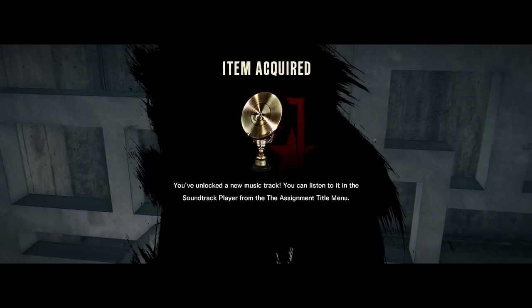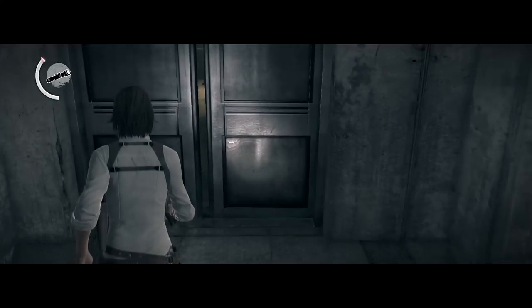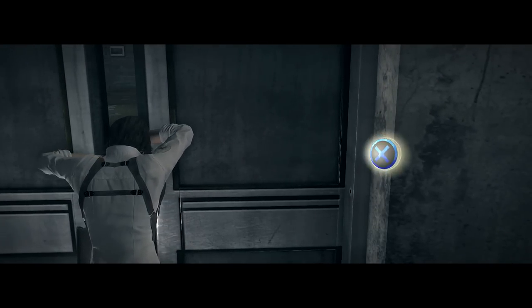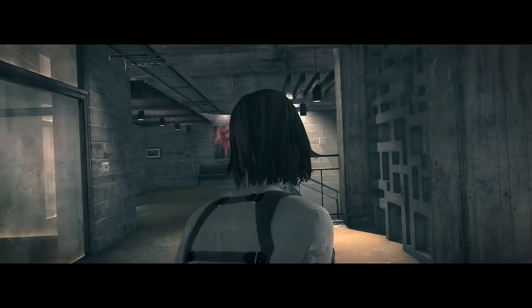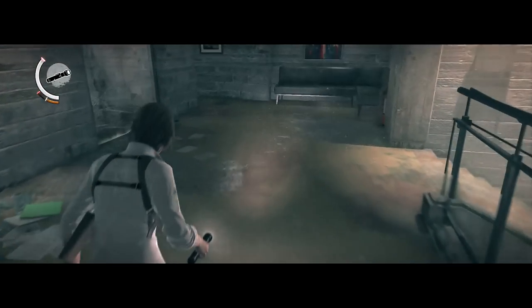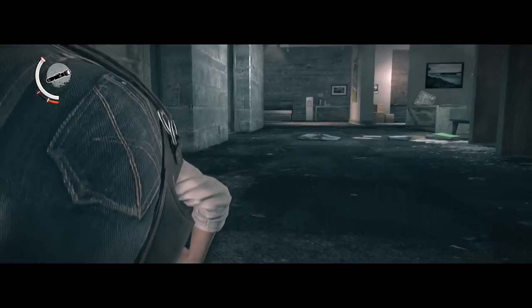This would be collectible number 5. And now we're going to go through this door, which we have to force open, and we're going to sneak past the shaft so that we can reach another room in order to collect the sixth collectible in this chapter.